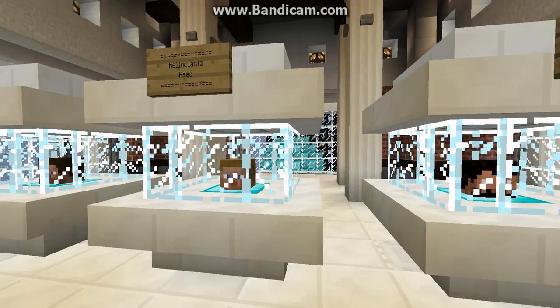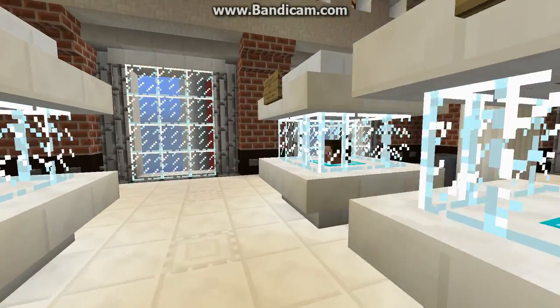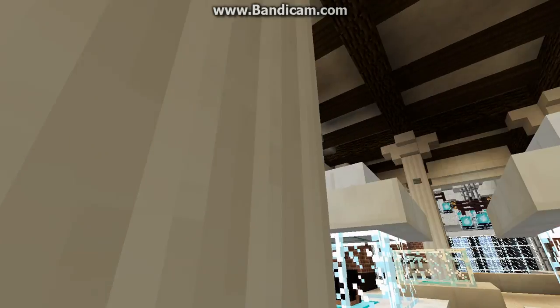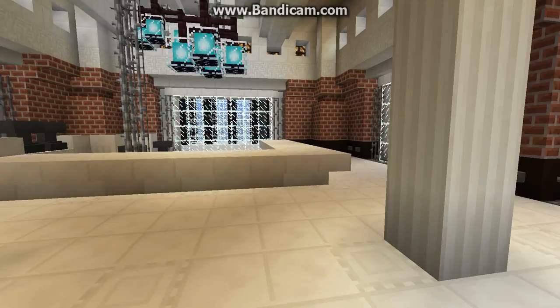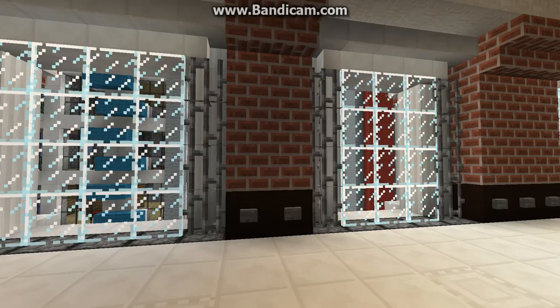It seems that he has heads here. Hello, Clan 13 — who is this? And a Steve head. That's about it. Whoa — that's a cool roof. Nice. I like the pillars. Very nice. I like the chandelier. Everything — it's just really cool.